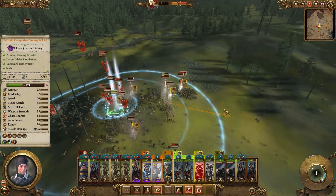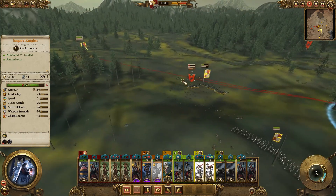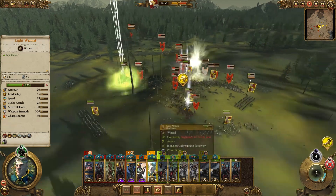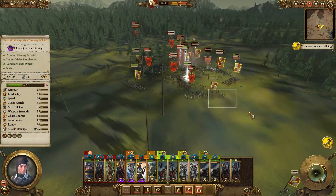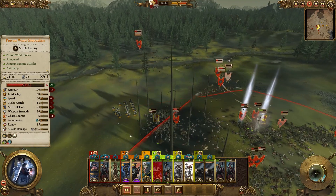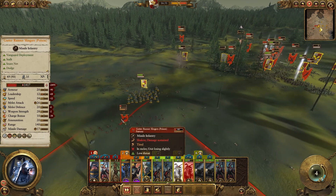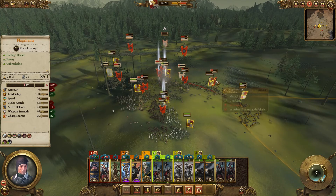That's gonna be some trouble, so we're gonna go ahead and move back. Let's get our last units in here and get our Empire Knights fighting in there too. Let's see if we can get our Empire Knights in to take out those poison wind globadiers. Our banishment probably did a good amount of damage to them. We've got our fresh halberdiers coming in to target those rat ogres, and our Empire Knights are in here finally taking out those poison wind globadiers.